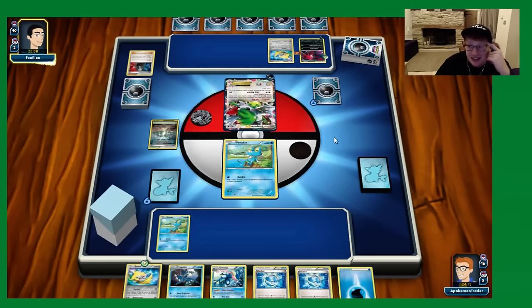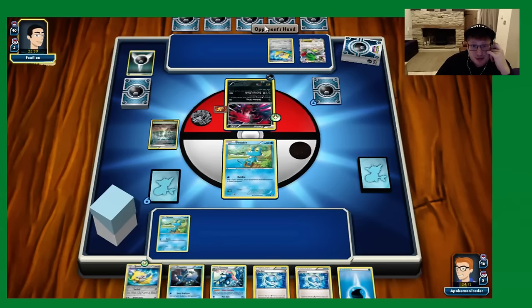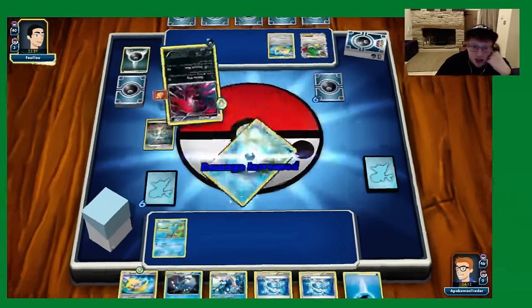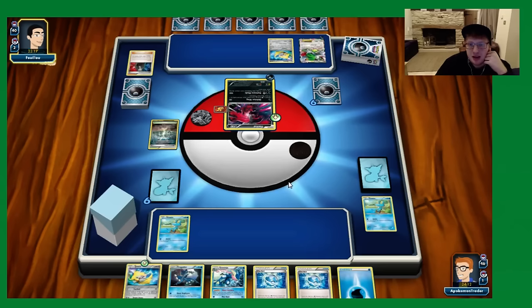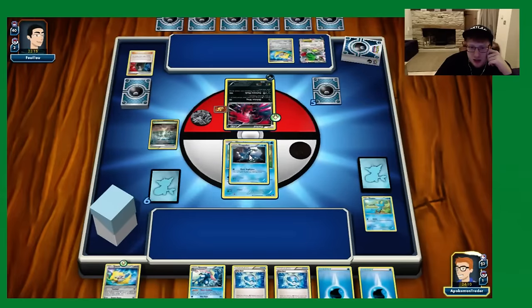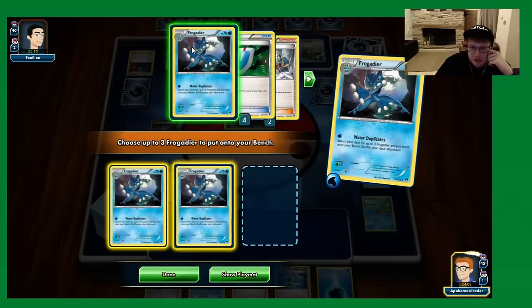Our opponent uses Giovanni's Scheme just to draw cards. We're taking a prize here. Shaymin EX is more of a stall target so the opponent puts the energy back there. We hit Water Duplicates — no supporter just yet, which is kind of awkward, but we get all of them onto the bench so I'm happy.